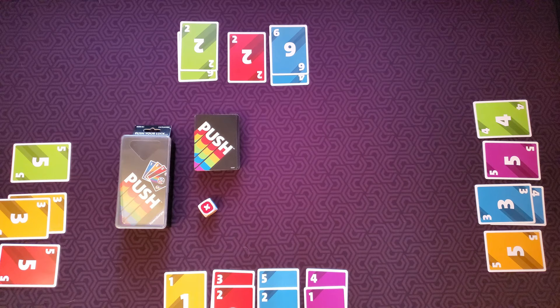Hey gamers and welcome to another board meeting. Today I'm going to teach you the two to six player game Push, a game designed by Prospero Hall and published by Ravensburger. In Push, players will be pushing their luck trying to collect as many points from cards without busting and losing some of their hard-earned cards.